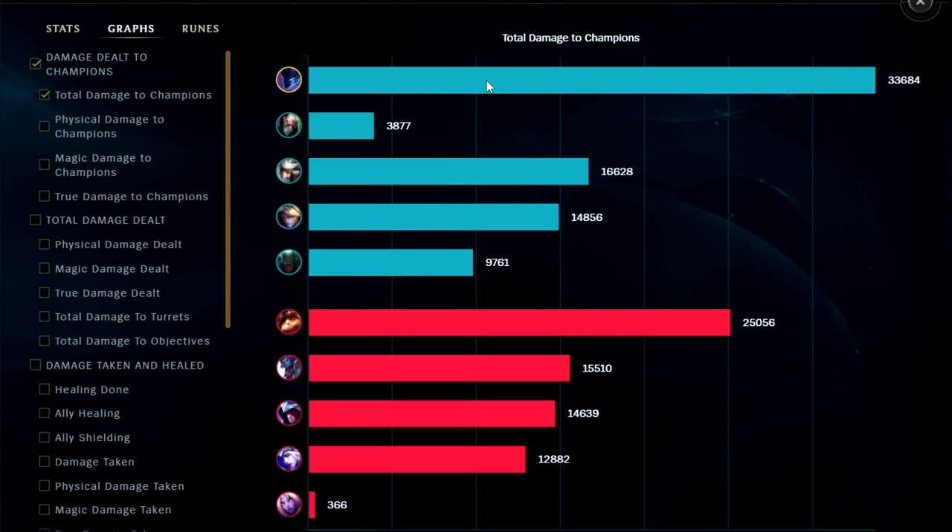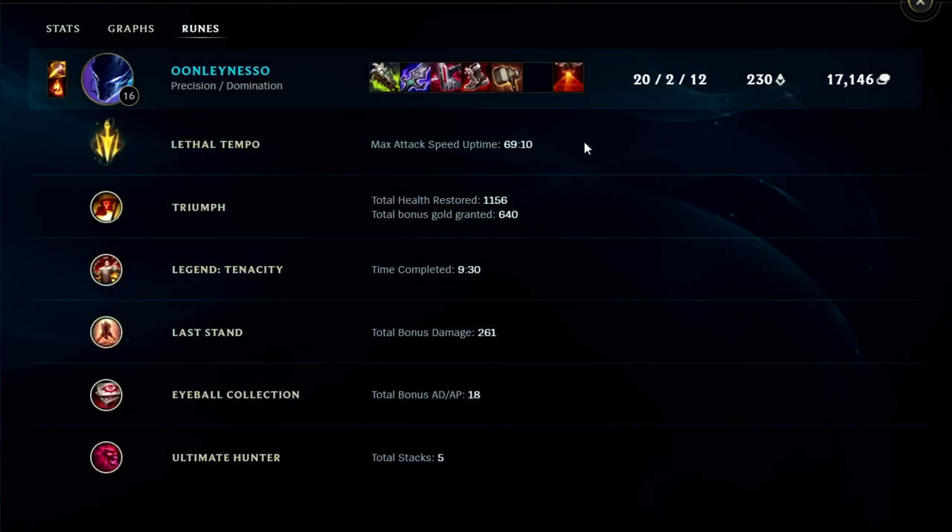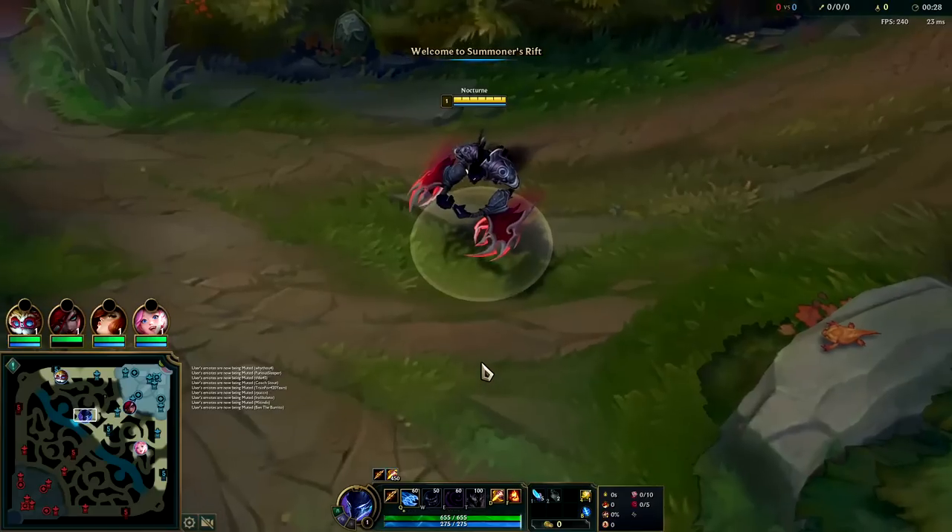Let's look at the graph. Looking at damage dealt to enemy champions, we had the most in the game at 33k — Teemo was a close runner-up. Looking at damage taken, we had the most on our team but not the most in the game. Looking at runes, pretty high value — I like this page a lot, amazing carry potential. We'll go ahead and do a Part 2 since that was so short.